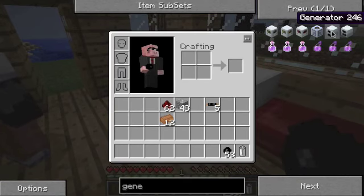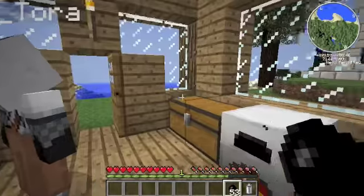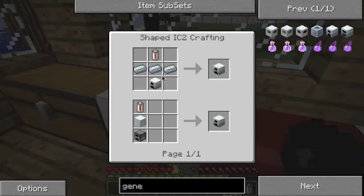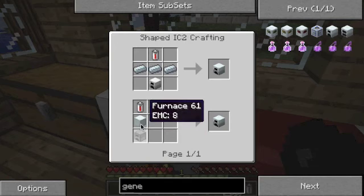What are we going to call our tech company? Orange Oreos? Supreme Oreos. Supreme Oreos Incorporated. How about you make a sign that says that in front of our house? So we need a furnace, a machine block, and an RE battery to make a generator.